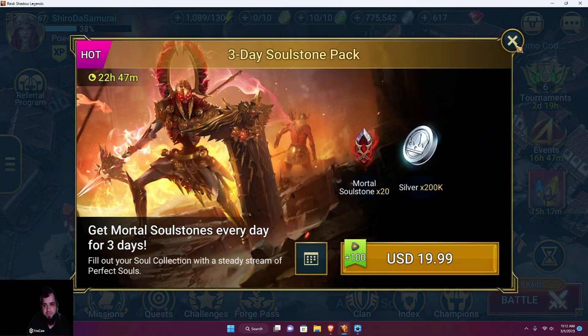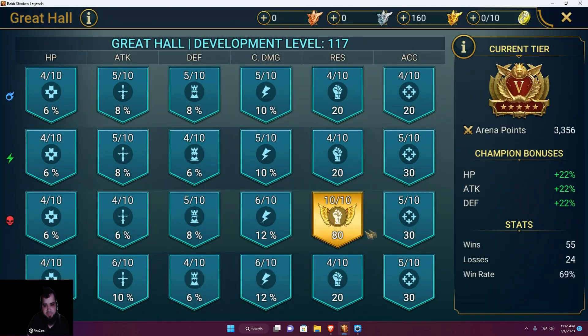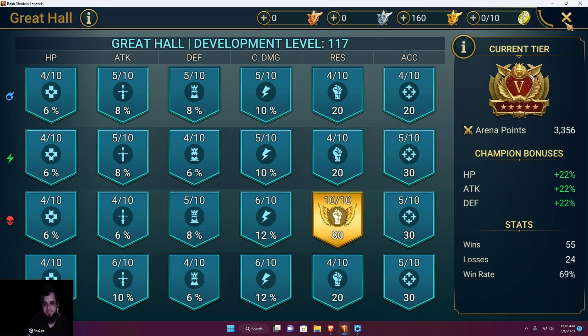I would 100% build Durandal — he does hit pretty hard. I don't have a maxed out Great Hall; the one mastery I leveled to 10 was mostly for Arbiter. People with a maxed Great Hall will see tons more damage obviously. Let me know if you've built Durandal fully and what build you have on him. Hopefully you enjoyed the video, I'll see you guys next time.